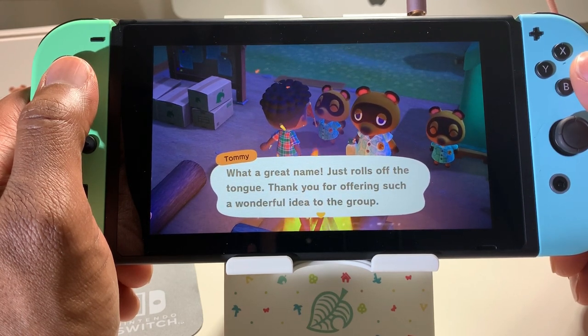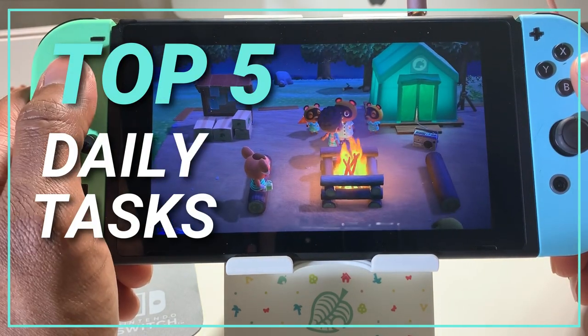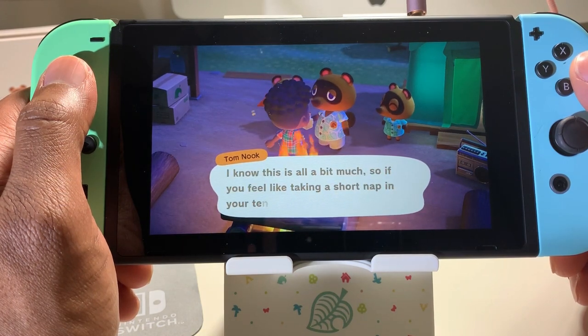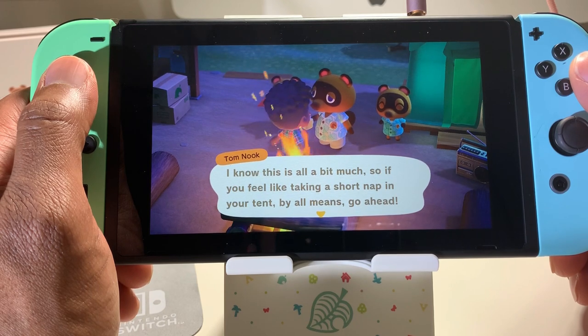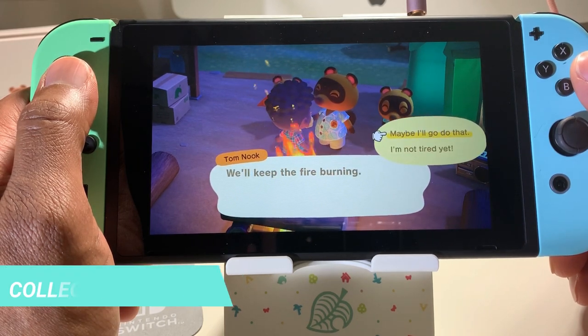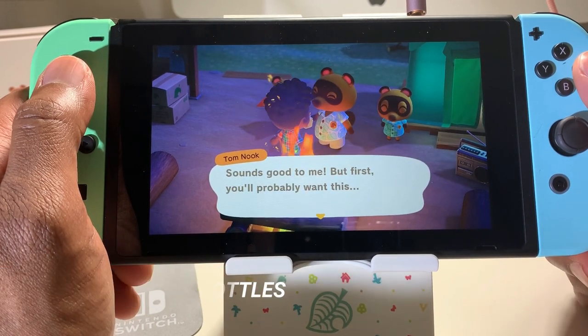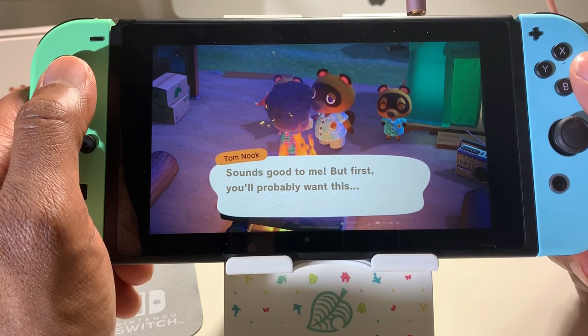Before I close up this video, I want to give you guys daily tasks that you should be completing every day in order to advance through the game. I'll probably do another video on this providing more details, but for now I'll just name what they are. Number one: just about every day there's a message bottle that appears at the beach, and that message bottle will contain a DIY recipe that you can add to your collection. So look for that message bottle at the beach every day.